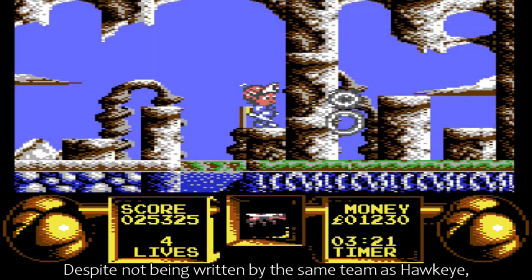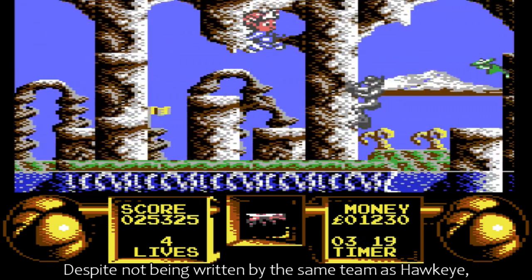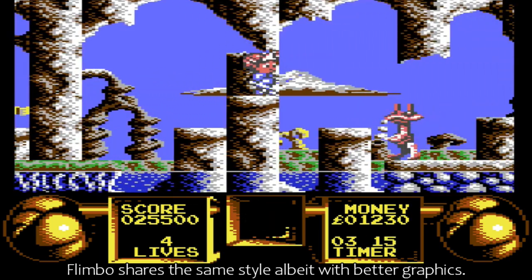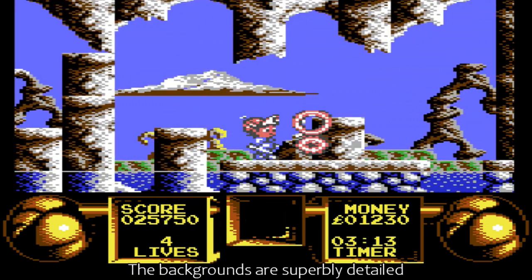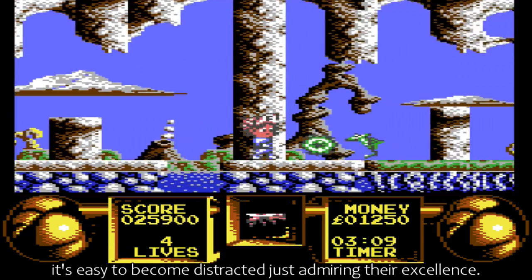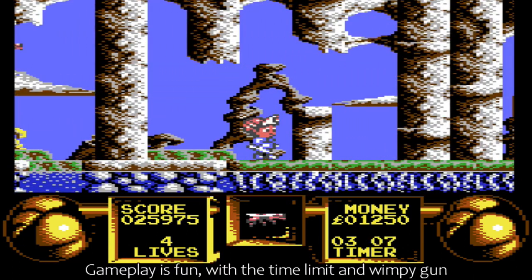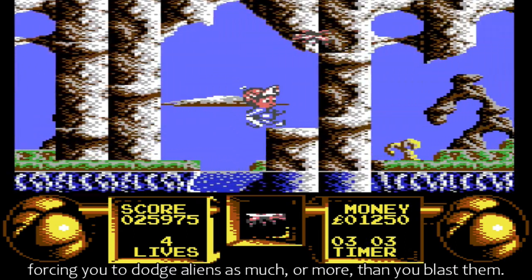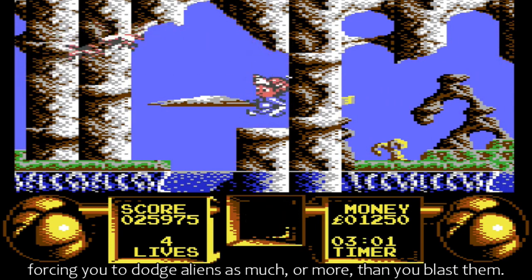Despite not being written by the same team as Hawkeye, Flimbo shares the same style, albeit with better graphics. The backgrounds are superbly detailed — it's easy to become distracted just admiring their excellence. Gameplay is fun, with the time limit and wimpy gun forcing you to dodge aliens as much or more than you blast them.